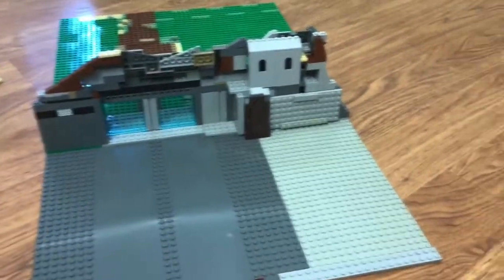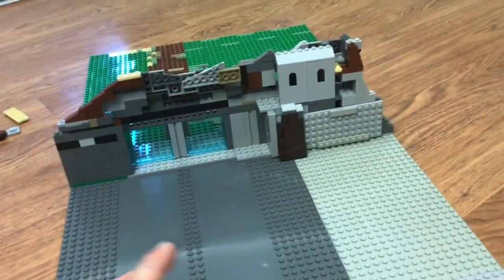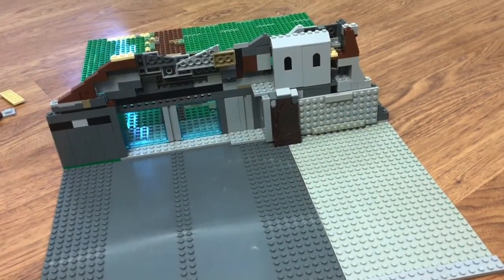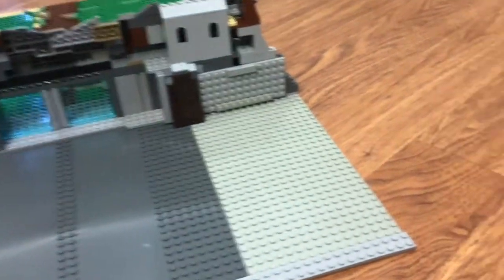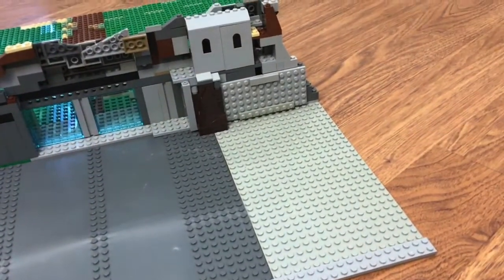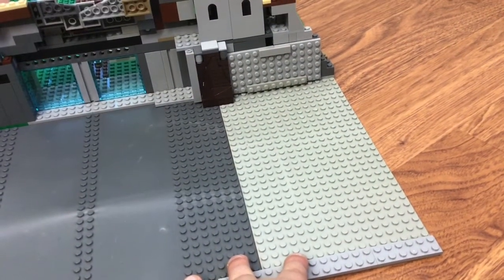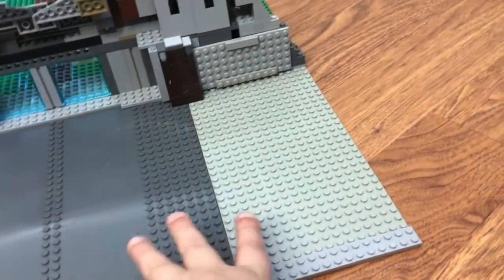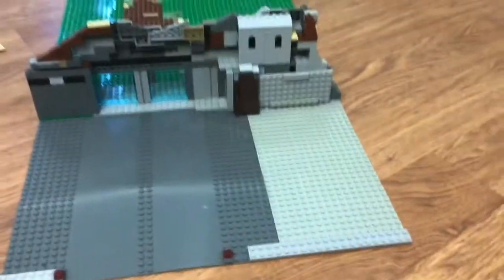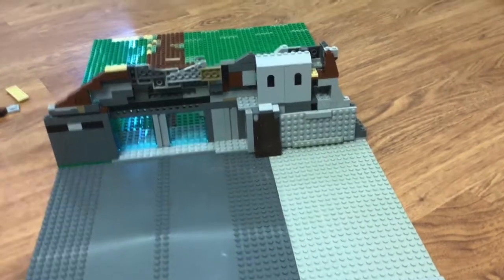And there's the hangar area, I guess. I have no idea what to do with this space. I know this area is going to be a place for the AT-RTs and that kind of stuff — maybe I'll put a gunship in there, actually. But if you guys have any ideas of what I should put in this side section, maybe split it into two rooms or something, please comment down below because I would really appreciate that.